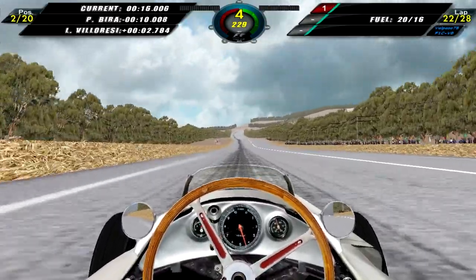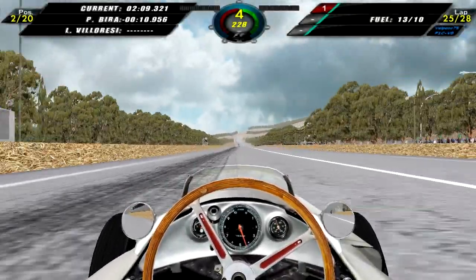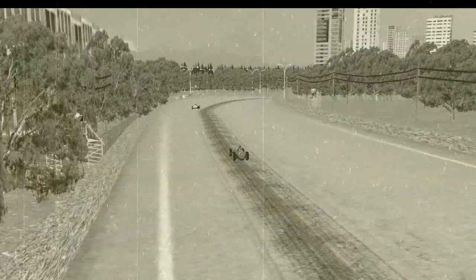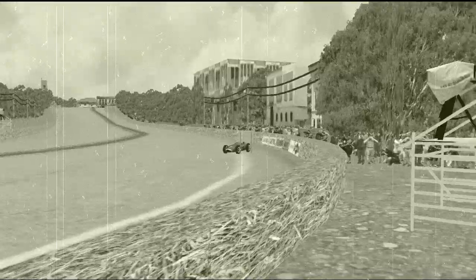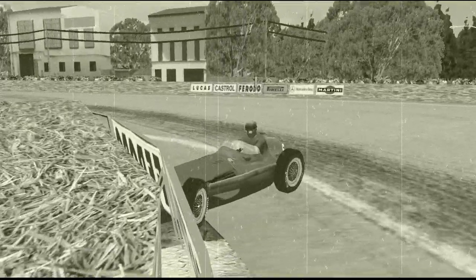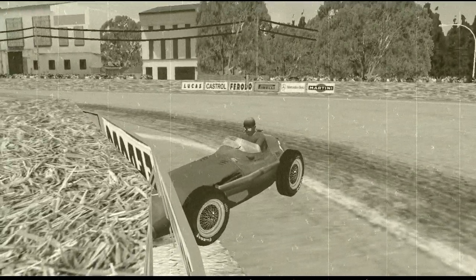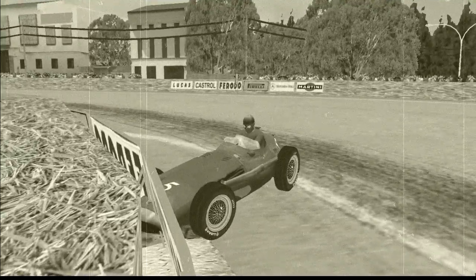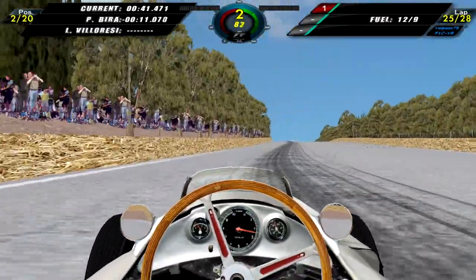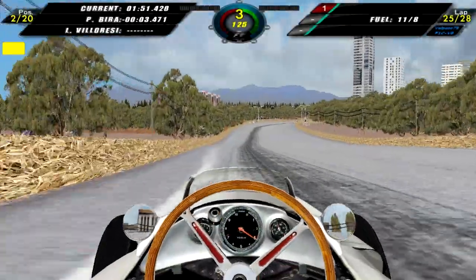Prince Birra is leading the race, about 10 seconds up the road — I don't think we can catch him but I'll do my best. On lap 25, Luigi Villoresi retires and there are only two people left in the race at this point. Here is Villoresi going very wide in the penultimate corner and then driving straight into the hay bales. Anyway, we are still chasing Prince Birra, he's about 10 seconds up the road, and we have only four laps left.